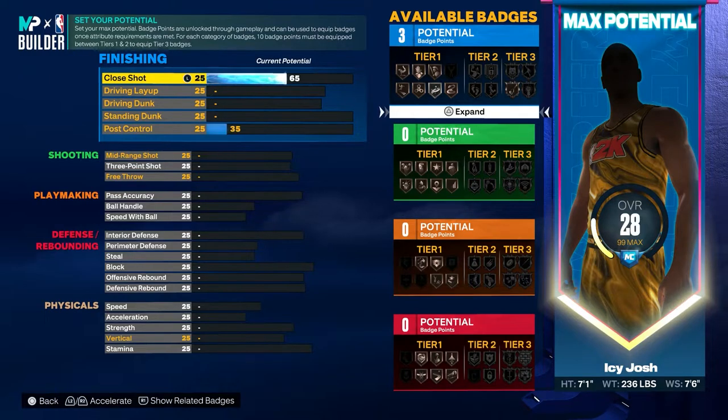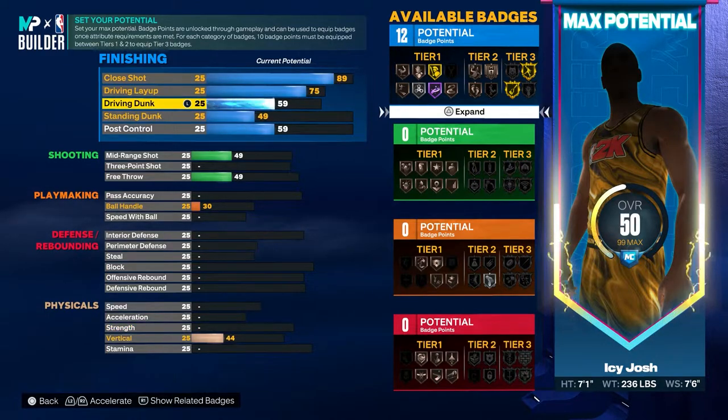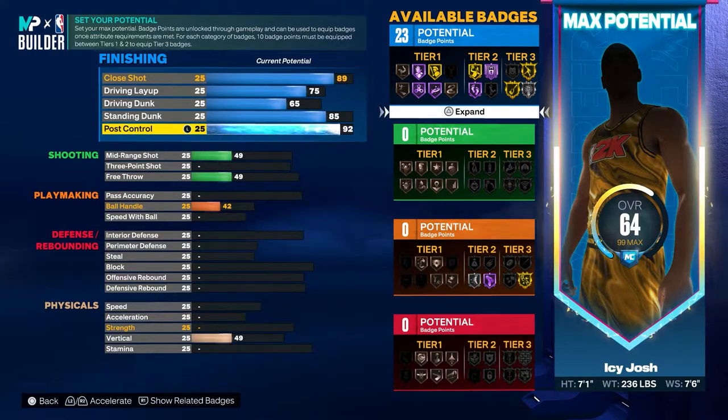Now for the attributes you want to go ahead and put the close shot to an 89. The driving layup you want to put that to a 75. The driving dunk needs to go up to a 65. For the standing dunk you want to put that to 85, and then for the post control go ahead and put that all the way up to 92.